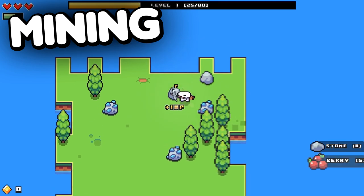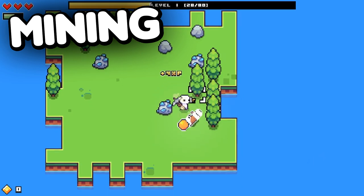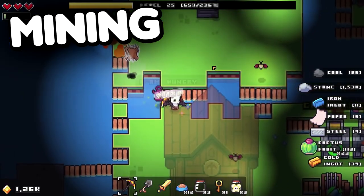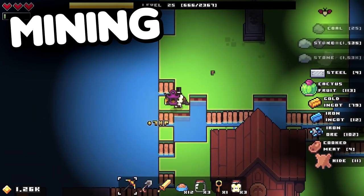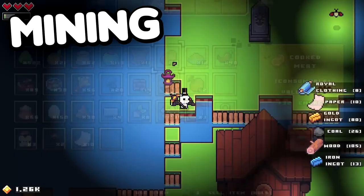Mining is the game's primary mechanic. The world starts out small and empty, but then it gradually fills up with resources like trees, rocks, and animals. You can mine all of these resources to gain a variety of items, which means that the player is always progressing just by clicking on things.